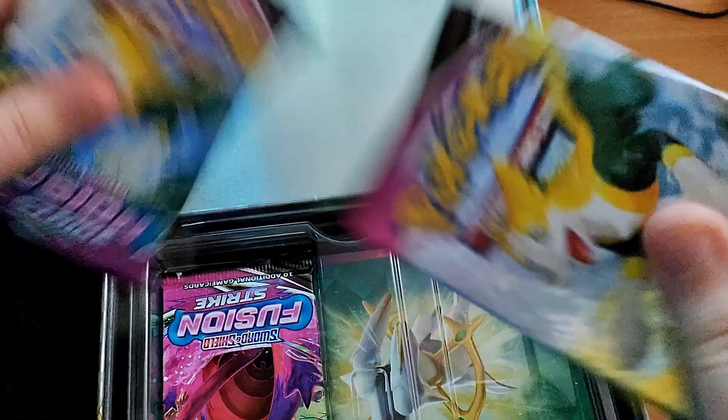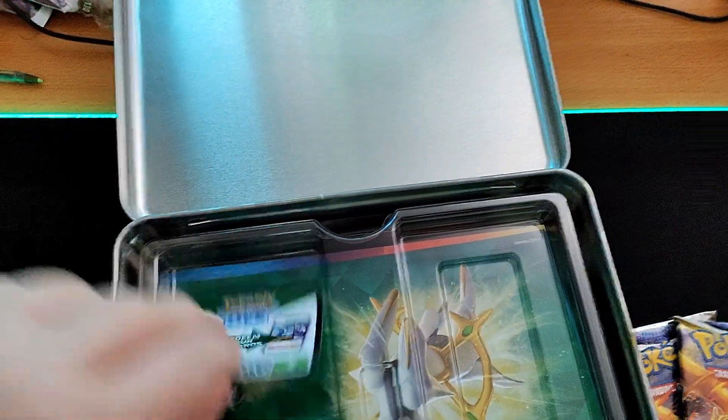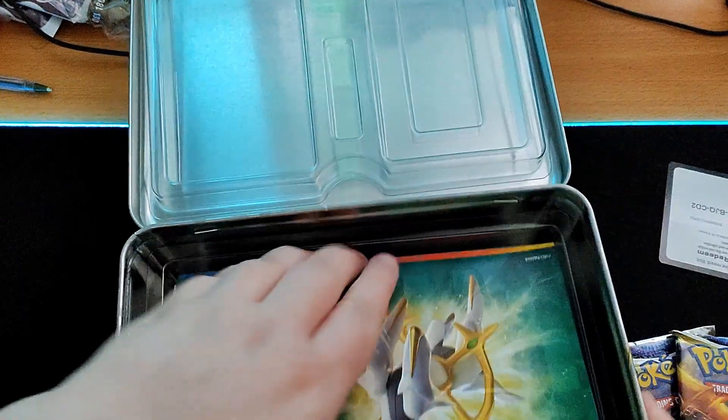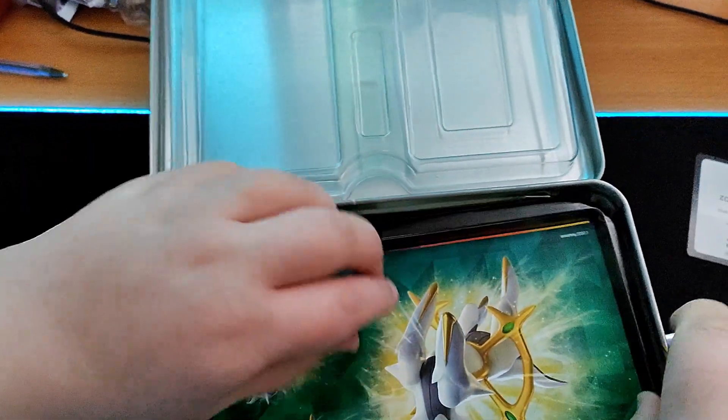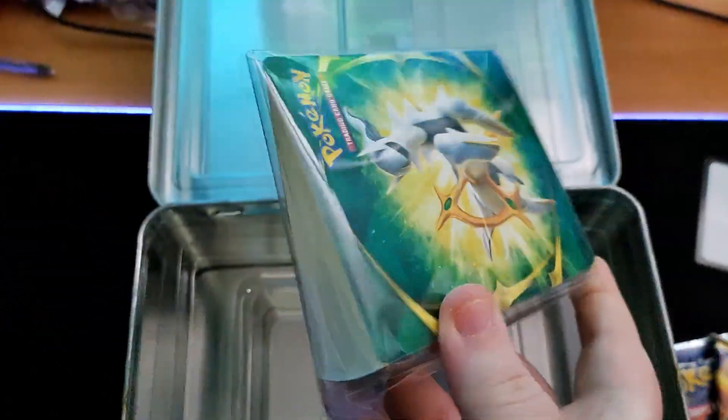Inside this chest there are two Brilliant Stars and three Fusion Strike packs. That's a code card. They give you a few extra bits — they normally give you like some stickers, a notepad, a little portfolio.